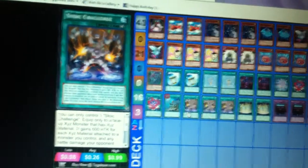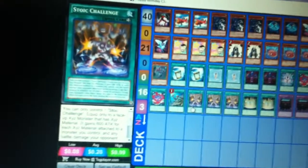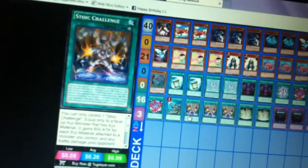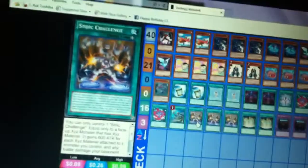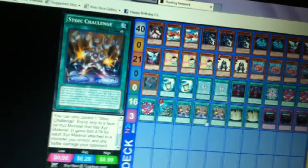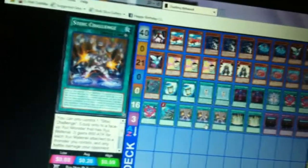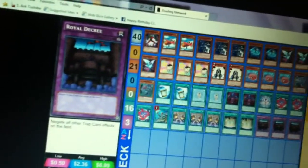One ROTA. Chaos Challenge — basically each material in the Xyz equals 600 attack times the number of materials. For example, Victory with four materials equals 2400 attack. And if you have V with the same amount of materials, you're getting a hell of a lot of attack points. The effect is negated, but the damage is actually doubled, so with big monsters you're almost guaranteed to win. Two Xyz Chainstastics — you guys know what this does. Three World Degrees.